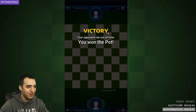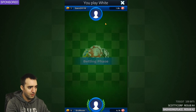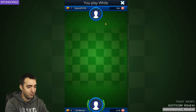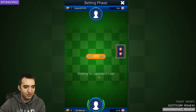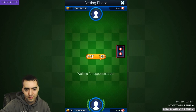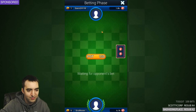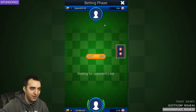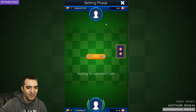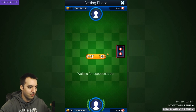If I had gone all in and my opponent called, I would have won the whole game. So the game continues. We each alternate between small blind and big blind. I couldn't play a Botez gambit that last game because I didn't start with a queen. Waiting for opponent's bet - maybe opponent is petrified or contemplating.